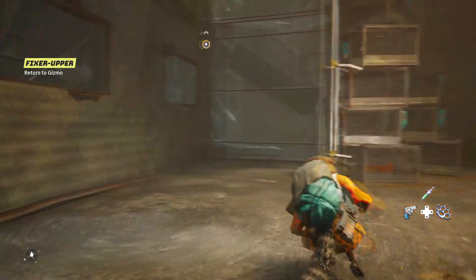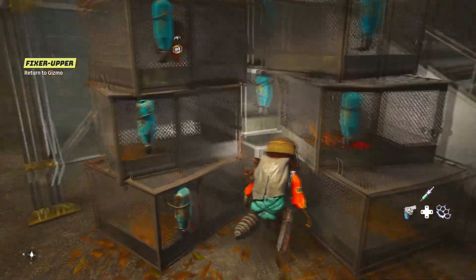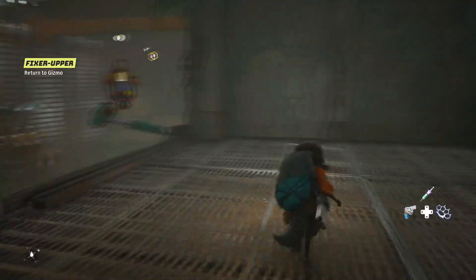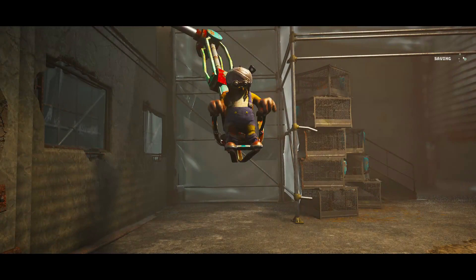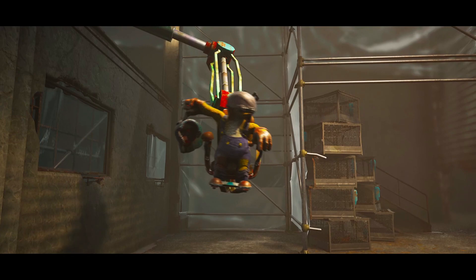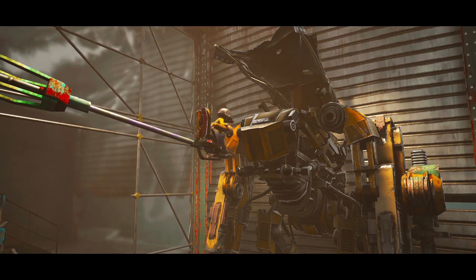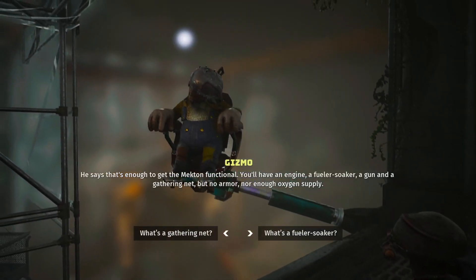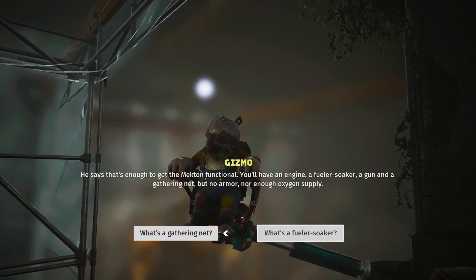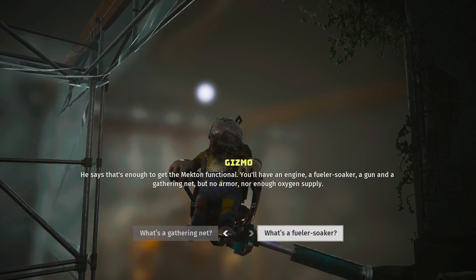Good, turned to Gizmo. I was kinda trying to. Wait a minute - he has little animals in cages. Kinda fucked up for an animal dude. He says that's enough to get the Mecton functional. You'll have an engine, a fuel soaker, a gun and a gathering net - with no armor, nor enough oxygen supply.